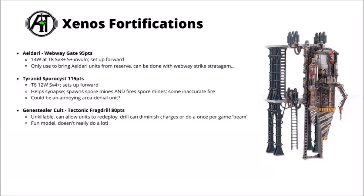For the Genestealer Cults, we have the Tectonic Fragdrill at 80 points — an unkillable mining rig. If you've got some Genestealer Cult models about on it, you can activate the drill to make charges nearby a little bit harder, and once per game it does a sort of beam mortal wound effect, doing several D3 mortal wounds to enemy units depending on how well they line up in a straight line. It's a fun model, but it just doesn't really do all that much, and it seems hard to justify compared with just taking more units.